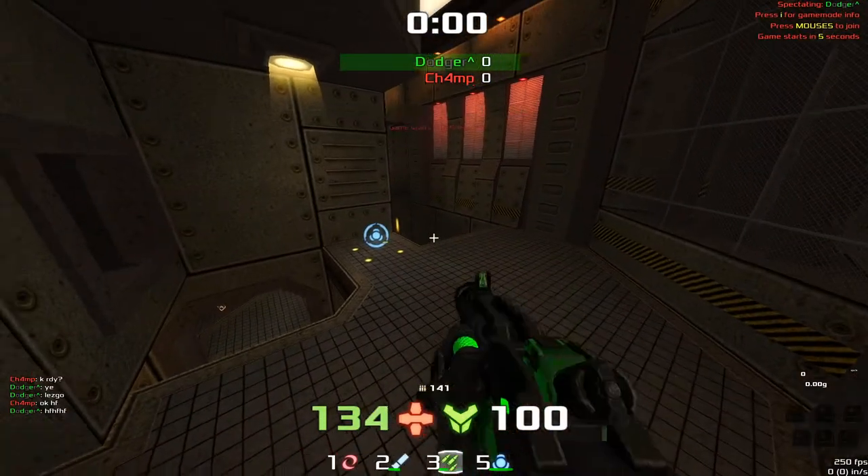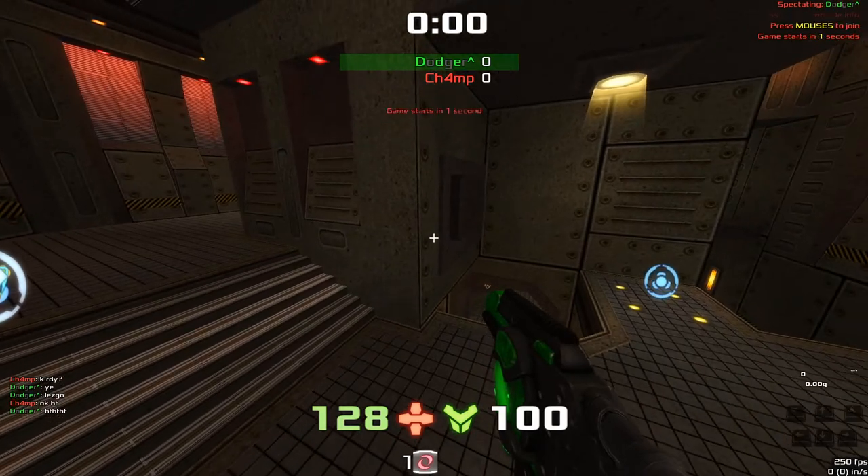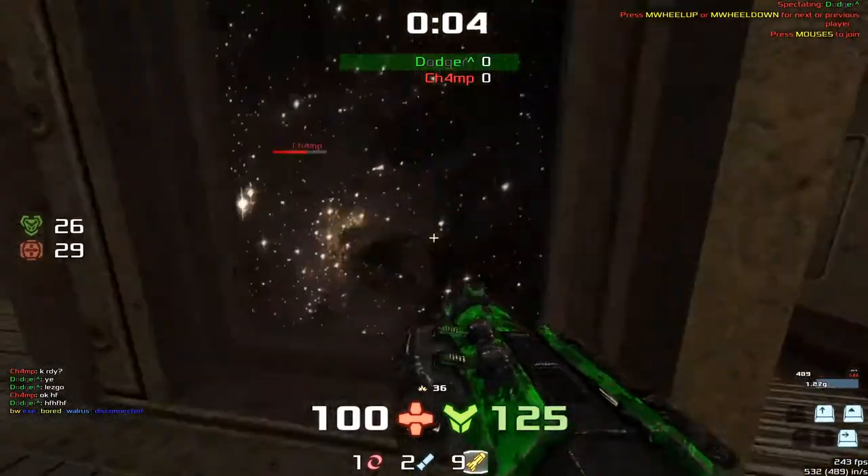Here we are in the grand final — champ versus dodger on Arrow Walk. It's a best of five and this is the first map. Let's go.